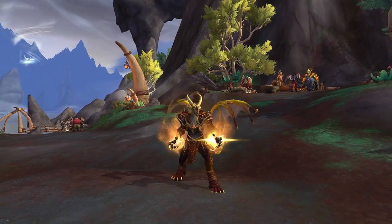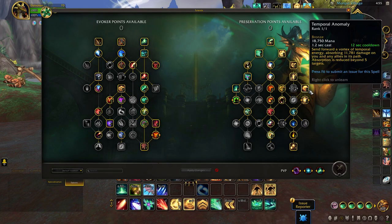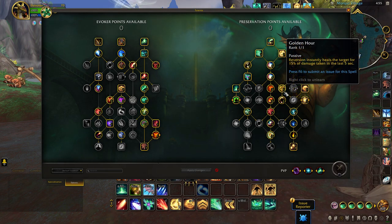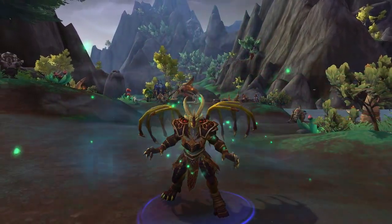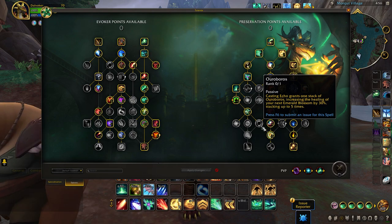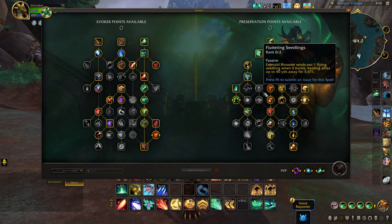Preservation Evokers are seeing some reductions of the Bronze abilities, with Temporal Anomaly Absorption being reduced by 20%. Resonating Sphere now applies one less Echo to friendly targets that it passes through. Finally, Golden Hour, applied through a weaker version of Echo, will also be reduced to match the Echo value. But as the Bronze talents get nerfed, the green side of the Evoker playstyle sees much needed improvements. The talent of Ouroboros now gains its stacks from casting Echoes, increasing the healing of Emerald Blossom with fewer stacks required to reach full value. Fluttering Seedlings has also been increased by 20%, which better supports Blossom-style builds.